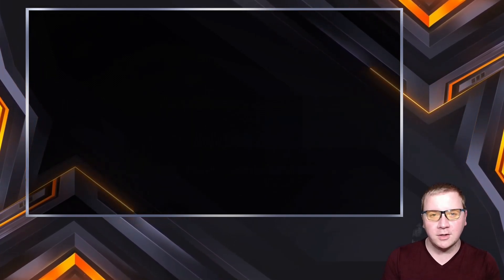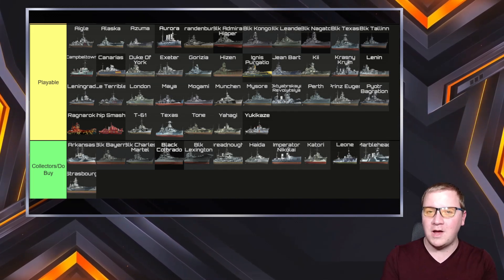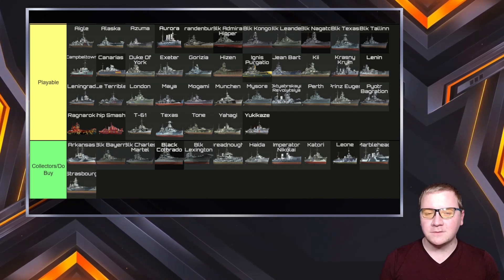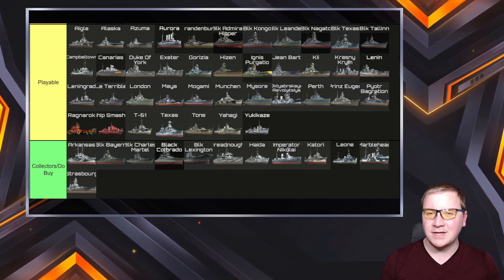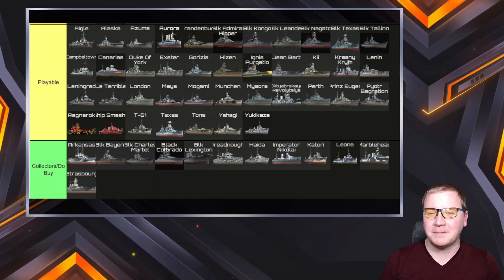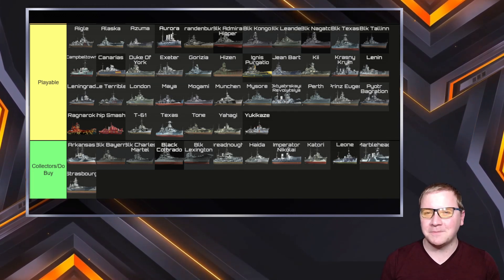So what ships are we covering today? For anyone who didn't see last week's video, I'll put that link down in the description. We're taking from the community tier maker, specifically the premium one — if you haven't seen that, that video will also be in the description. For today I'm taking from the playable and the collectors tiers, grabbing ships that stood out to me as needing to be better. I grabbed those — might have to have a part two, three, or four, depending on whether wargaming keeps giving us bad premiums. Let's jump into the first ship.